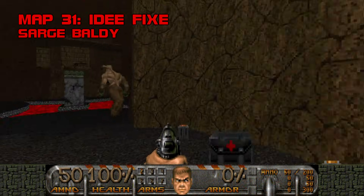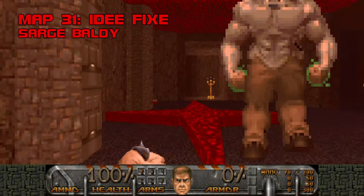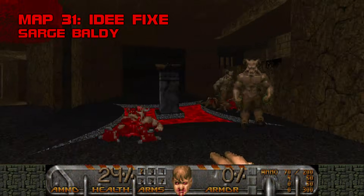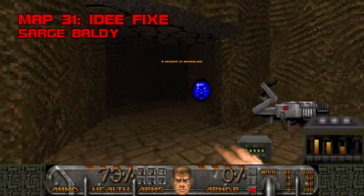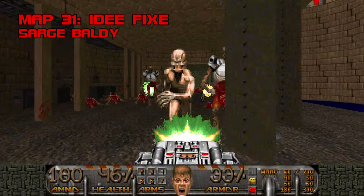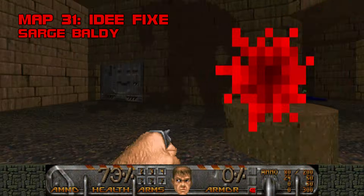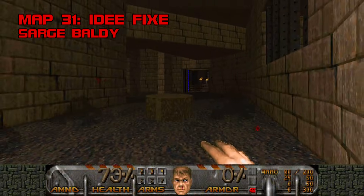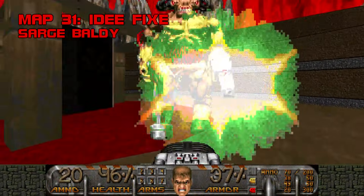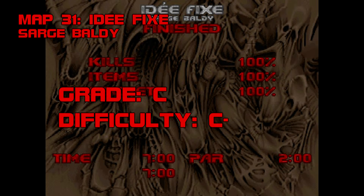Map 31: Eday Fix. CC2's first secret level is a real 'what the hell?' moment. It looks like a Tyson map at the start, pitting you against Revenants, Hell Knights, and Pinkies in a small room, but beat that and the level's nearly done — find the red key, claim your BFG, and make mincemeat of everything else. Eday Fix strives to be a combat puzzle, but it's not much fun when it only takes one move to solve. It's a little too short and strange to get a seal of approval — I can only imagine it was shoved in the secret slot because they didn't know what else to do with it. Grade C, difficulty C-.